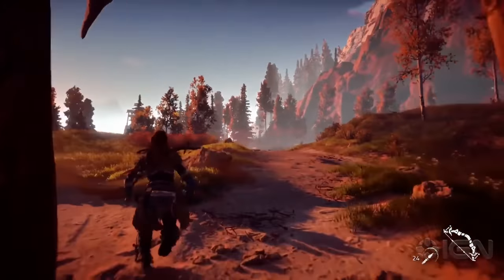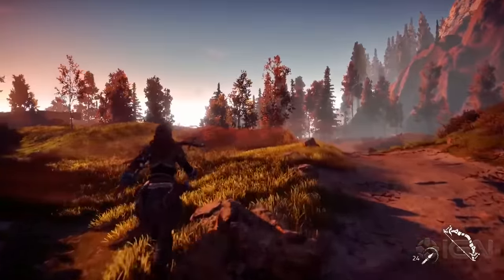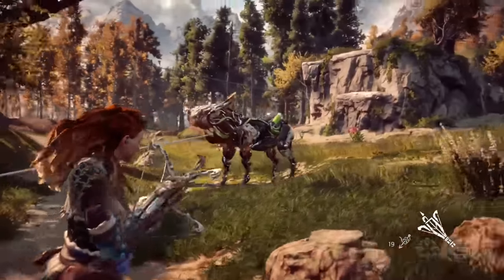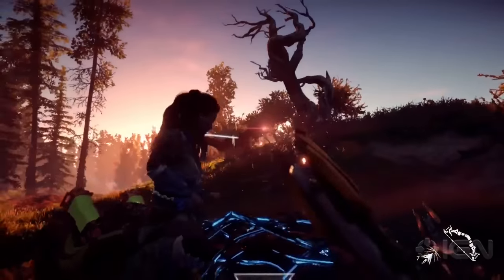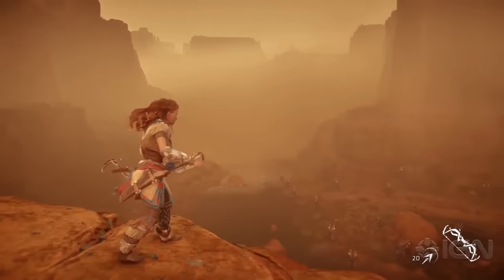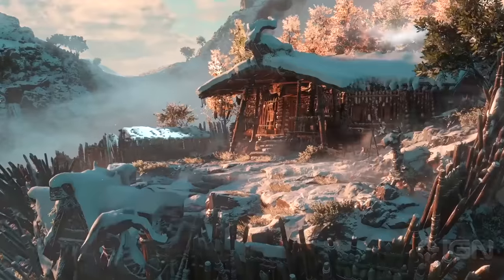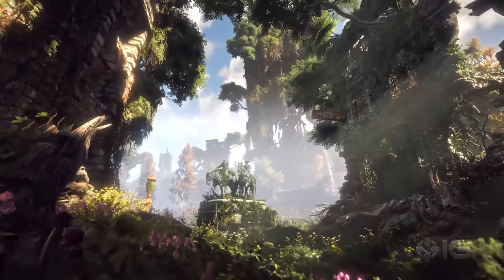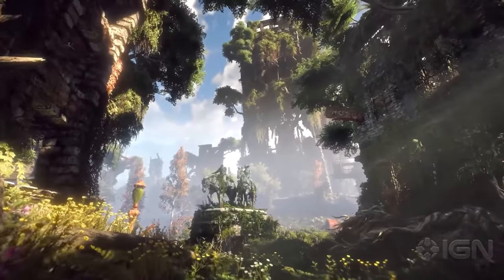This game has a lot of different ecotopes, as we call them. Each of the ecotopes comes with its own machines to discover, with their own behaviors and what they're doing in that environment. We've shown at E3 basically our more foresty, fall-like environment. But we also have deserts in the game, high mountain peaks completely covered in snow, jungle, and lots of different environments. And of course a really big part of it is also the ancient ruins, which are a completely different sort of atmosphere and setting.